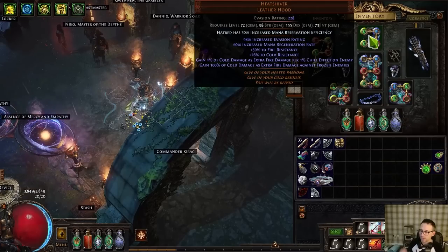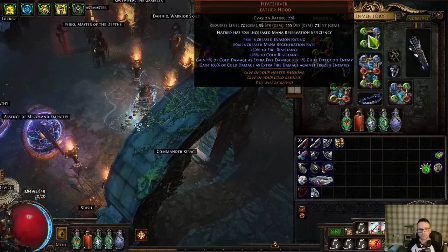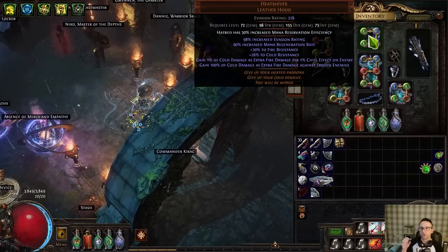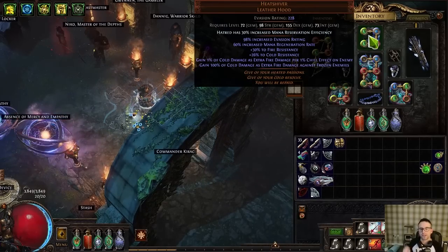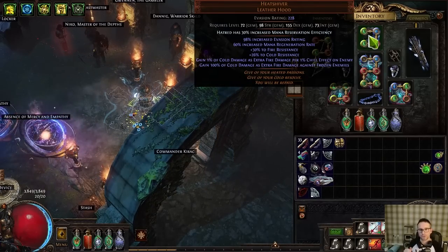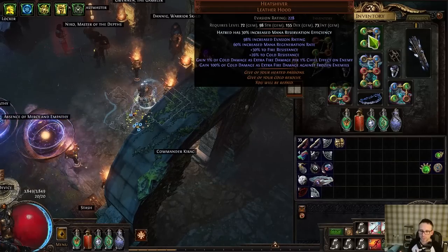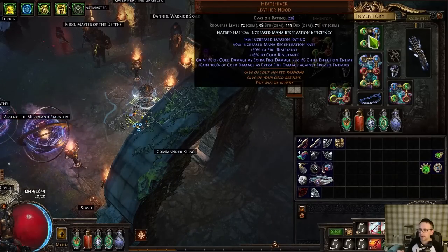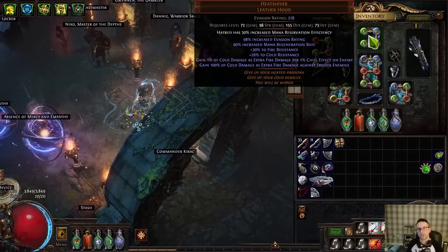Any enemy in the game can be frozen, but big bosses, guardians, pinnacle bosses — things like that don't visibly get frozen and their action speed doesn't get reduced to zero because it would trivialize content. But that doesn't mean in terms of mechanics they can't be frozen. They still have that threshold; if you breach it they're going to get frozen.